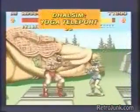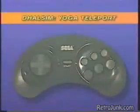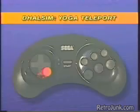Now you see them, now you don't. Here's the move: in one fluid motion, press forward, down, down-forward, then quickly press all three punch or kick buttons.